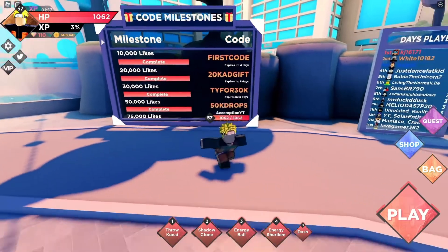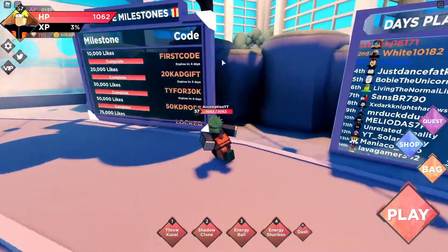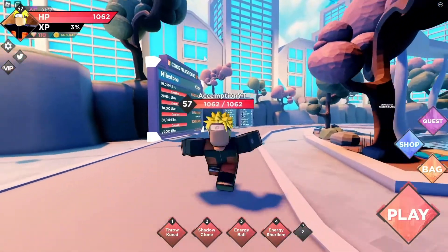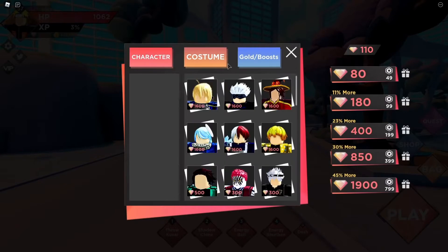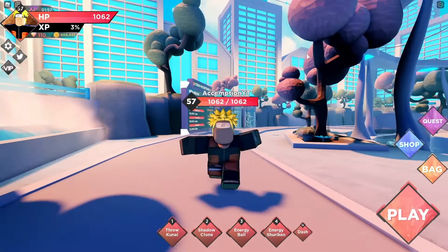Considering the price of the items in the shop, you'll need these codes. There are two different categories of characters in this game: one is the basic category of starting heroes, and the others are unlockable characters that are better than the former. To unlock these figures, you'll both need gems and a certain level, so these codes can help you get there instantly without worrying about losing to other players all the time.